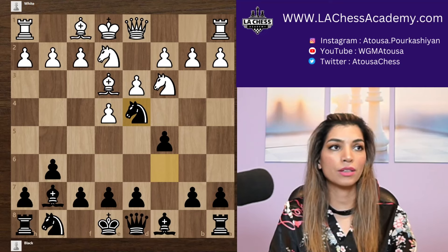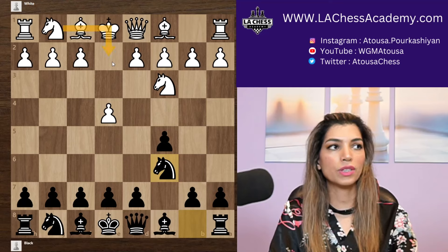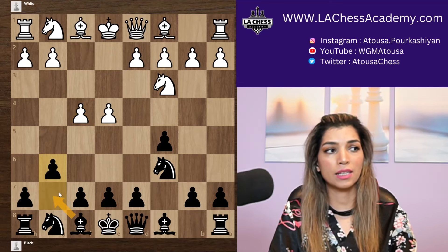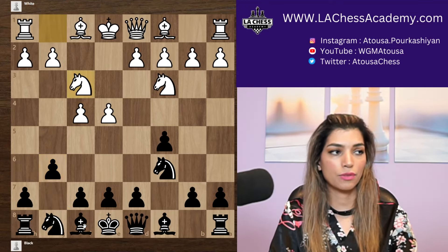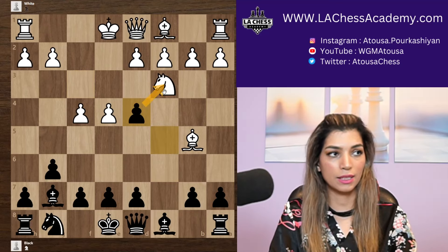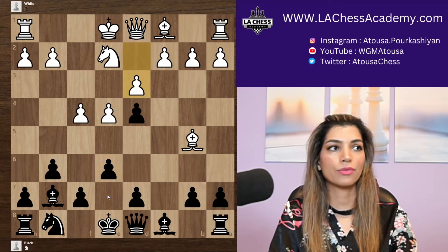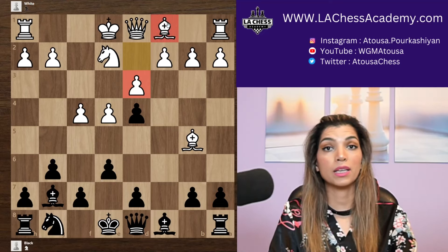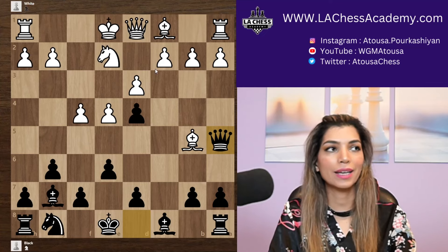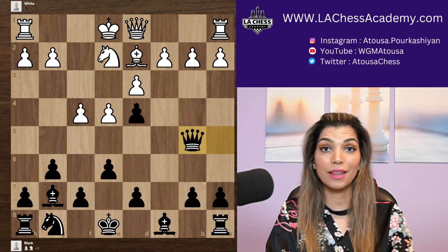Let's look at another variation. After e4 c5, Nc3, Nc6, instead of Nge2 white pushes the pawn to f4. After f4 you can play g6 — same idea, you want to play Bg7. After Nf3, Bg7, Bb5, Nd4, Nxd4, cxd4, attacking the knight, Ne2, you can play e6 — the idea is to get your knight to e7. Now if white pushes d3 to open the dark-squared bishop, black can win a minor piece. The best move is Qa5+, a fork, winning the bishop on the next move. After Bd2, you take the bishop and the position is winning for black.